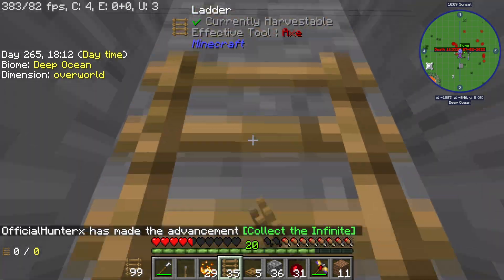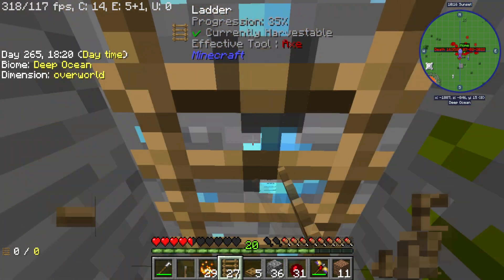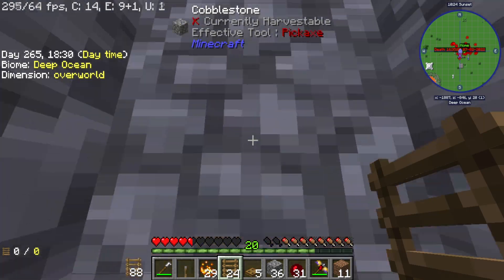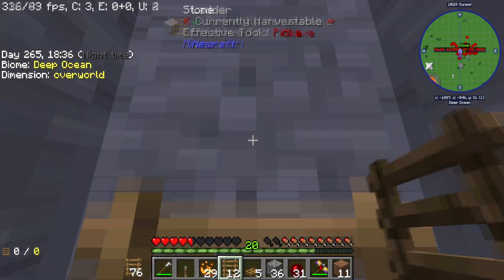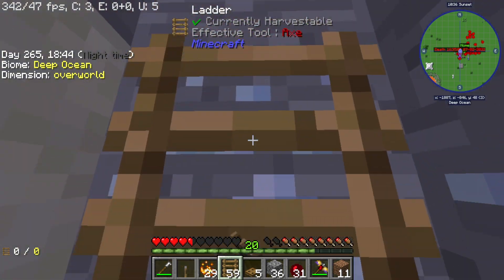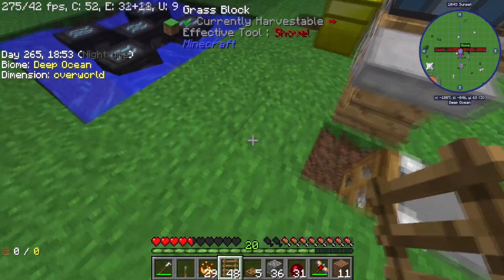Now we just need to set up a system to collect it. Wait — was that diamonds? Oh no, that's mana infused — I was like, 'diamond hype!' Actual diamonds — but no, sadly it's mana infused. Mana infused it is. That would have been so sick, imagine digging straight down and finding diamonds — that would have been so OP.